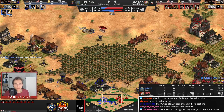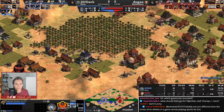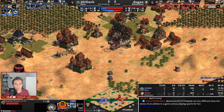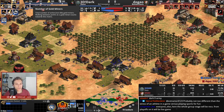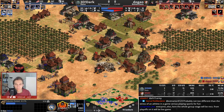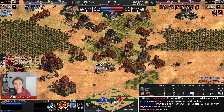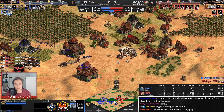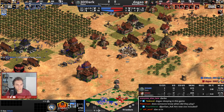What should Dark go for? He is going for Light Cavalry, and I'm not the biggest fan of that. In his shoes, I would go for Cavalry because he has 40 on farms — he should add a bit more on gold and then hope to hit a good timing attack. In the long run, Dugao wants Halberdiers, but he doesn't have the economy for that yet: 103 villagers for Dark and 74 for Dugao, so Dugao is trailing by 30 villagers. Dark has proven me wrong — he was right to add the second castle.